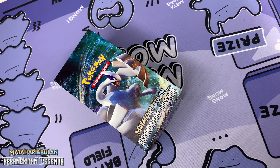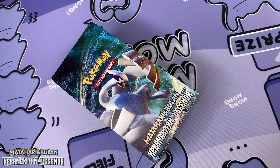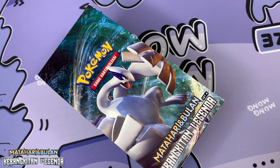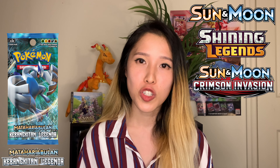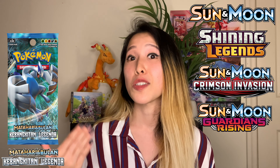In this video I'll be opening up set A. As you can see on screen, it features a beautiful artwork of Lugia. I did previously open up set B, which features Soul Galeo. You might be wondering what cards are included in the set — expect to see cards from Sun and Moon base set, Shining Legends, Crimson Invasion, Guardians Rising, and Burning Shadows.